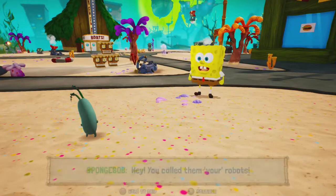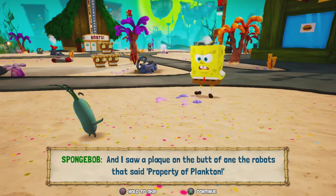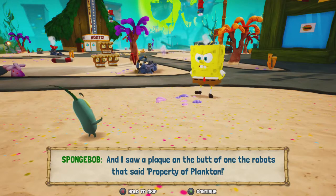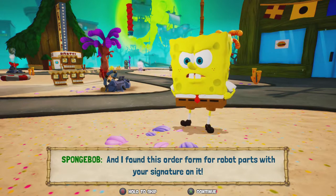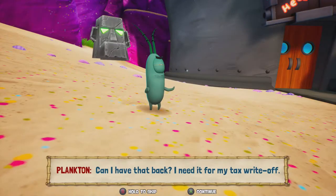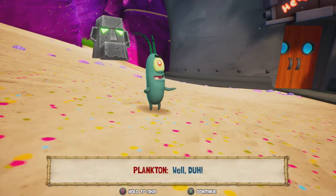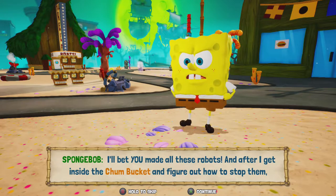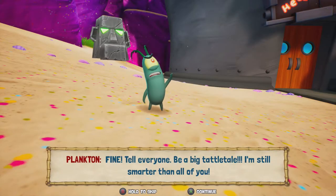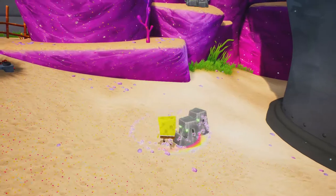"Hey, you called them your robots!" "No — they're not." "And I saw a plaque on the butt of one of the robots that said Property of Plankton." "Well, maybe. But I..." "And I found this order form for robot parts with your signature on it." "Can I have that back? I need it for my tax write-off." "I think you've been pulling my leg this whole time." "Well, duh. I'll bet you made all these robots. And after I get inside the Chum Bucket and figure out how to stop them, I'm going to tell everyone." "Fine, tell everyone — be a big tattletale. I'm still smarter than all of you." Wow, SpongeBob finally figured out it was Plankton!